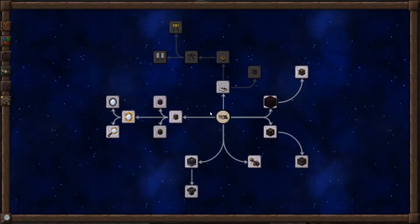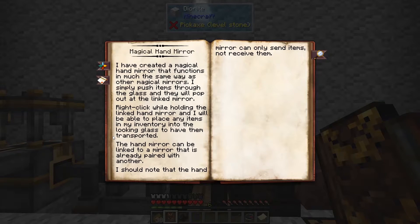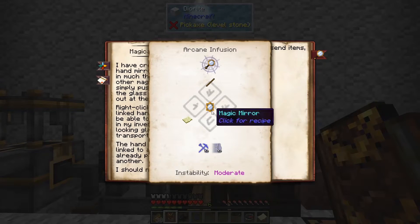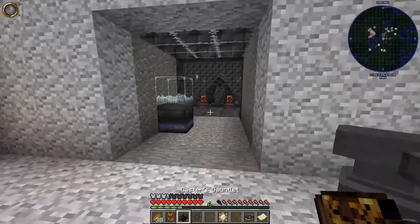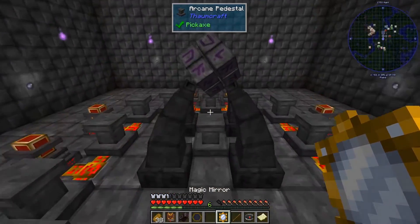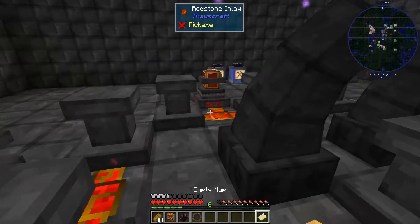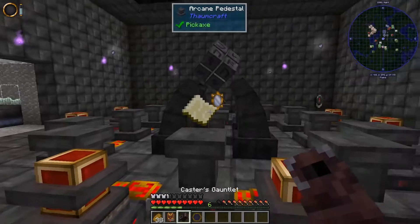I decided that since they're so related, we'll go ahead and look at the Magical Hand Mirror too. It just required another theory in Artifice. We're going to do an infusion of a Magic Mirror with 50 Instrumentum, 50 Motus, an empty map, a stick, and a compass. The instability is moderate, but shouldn't be a problem because of our stabilizers. I got the Instrumentum from Flint.